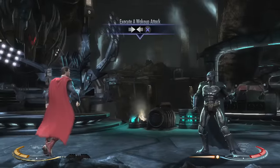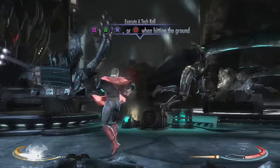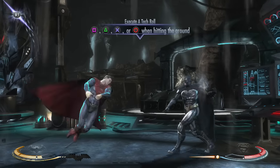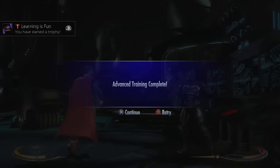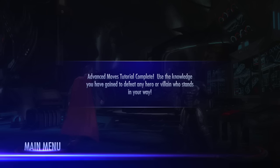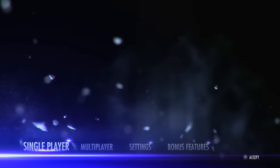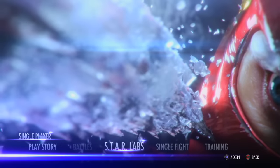Wake up attacks - there you go. Execute a tech roll - is it the same as other games? Just press one button - okay. You have earned a trophy! Tutorial complete - use the knowledge you have gained to defeat any hero and villain who stands in your way. We did it guys! Is that the tutorial for Injustice? That is what I'm talking about! I can play the story mode now - I can't believe it.